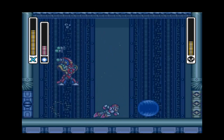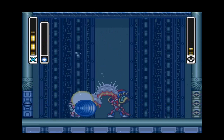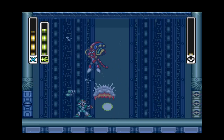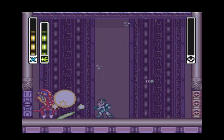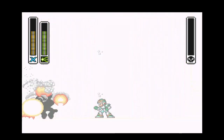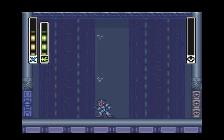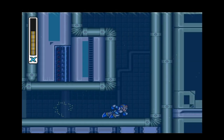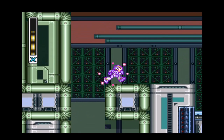We have all the weapons in the game now and can fully exploit weaknesses. I know in the classic Mega Man series some Robot Masters had more than one weakness — kind of like Metal Man in Mega Man 2, whose ultimate weakness is his own weapon. Launch Octopus is now dead.